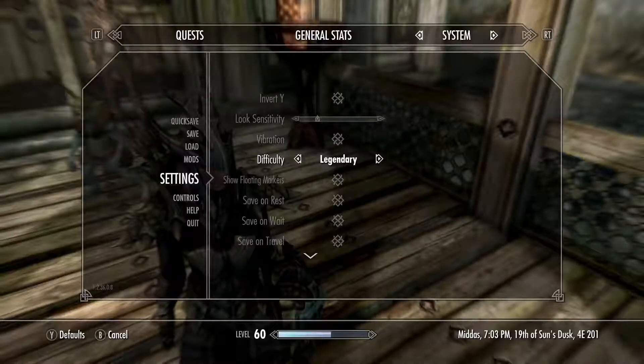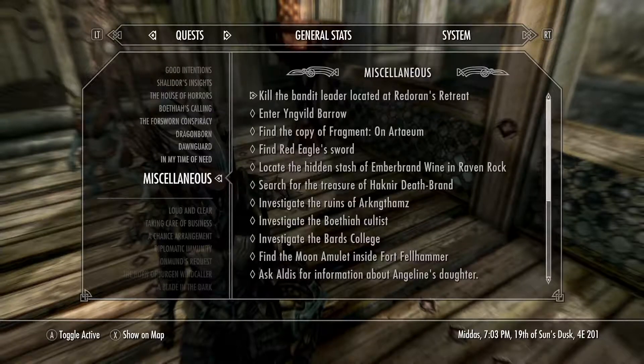Hello there, and welcome to the first in a series of Skyrim videos showing what happens when you take an average to bad player like myself, give him ridiculously overpowered equipment, and set him loose on legendary difficulty. As you can see, I am on legendary when I'm much more comfortable on apprentice or even novice. I'm just not good at these sorts of games. But for this video I decided to just do a little quick kill-the-bandit-leader mission to test everything out.